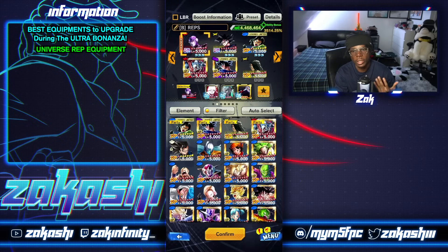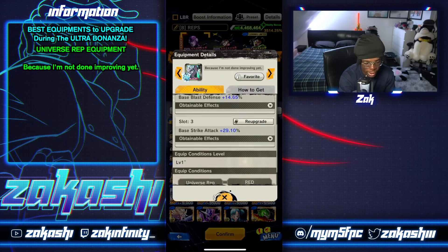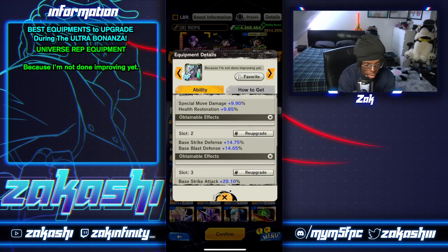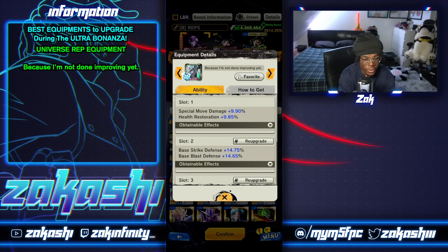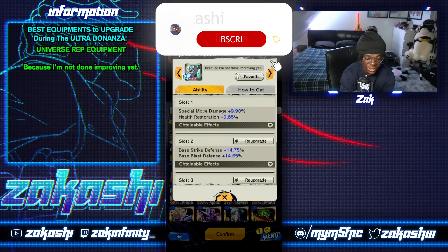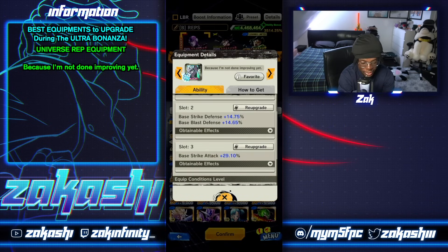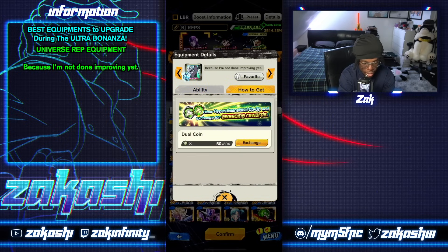Next up we've got Universe Rep. I feel like this is a very popular team. I'm going to mention this one for Hit — you can use it for any red though, so MUI is a good option as well, maybe not at low stars but if you have nine stars or higher he can hang. This equip is special move, health restoration, defensive strike attack, and you can get it from the dual coin shop. It's just a good starter.